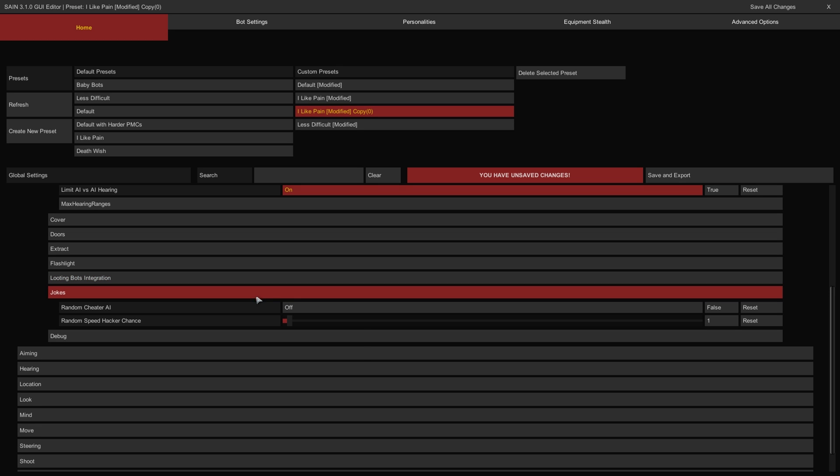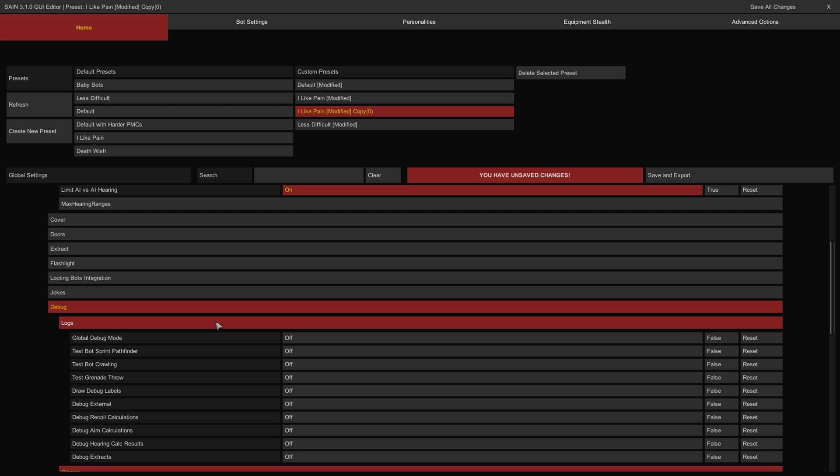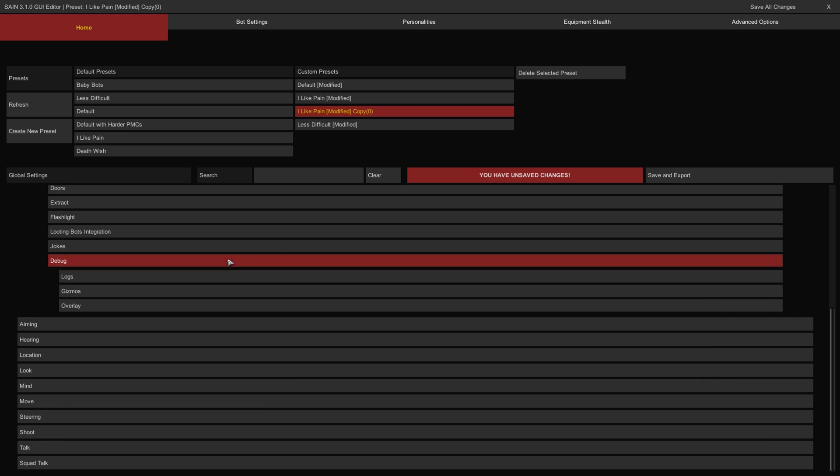The Jokes Group: the Random Cheater AI Toggle simulates live EFT by enabling 1% of bots in a raid to perform like real-world cheaters or hackers. If on, there's a chance that a random bot will become a cheating player with enhanced skills and perfect aim. The Random Speed Hacker Chance Slider controls the likelihood of a random bot spawning as one of the cheaters from the default 1%. The Debug Group has tools and options for troubleshooting SANE bot behaviors and will go unused by most — almost every value is disabled by default and will likely remain that way for the majority of SPT players.